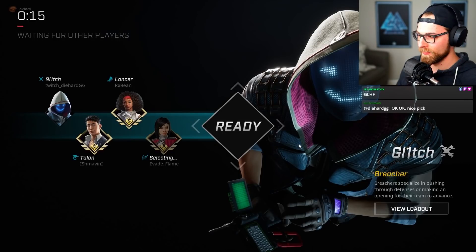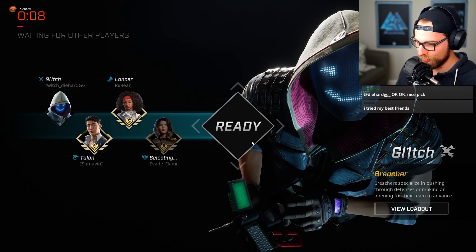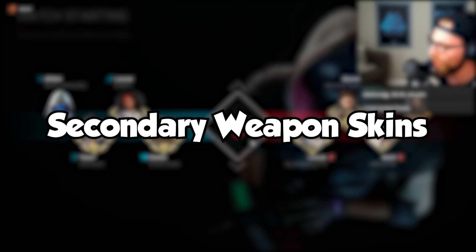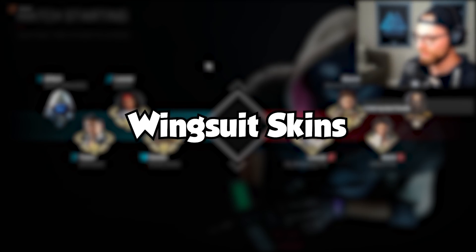Welcome back! Today we've got all the leaked cosmetics coming soon in Rogue Company, potentially in the next Season 1 update, some of which may even be part of the Battle Pass. We'll start with banners and avatars, then talk through the Battle Pass, emotes, icons, melee weapon wraps, primary weapon wraps, secondary weapon wraps, the new ranked icons, character skins, and wingsuit skins.